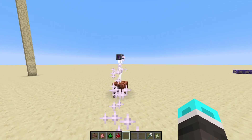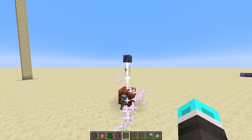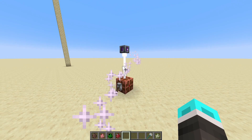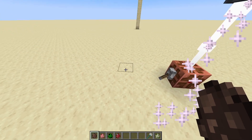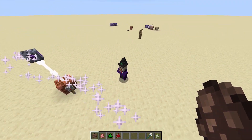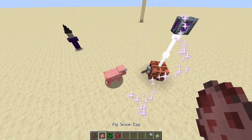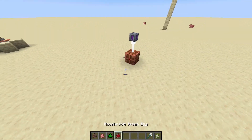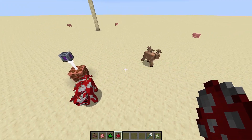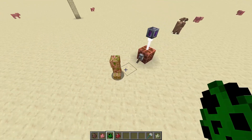The Tesla can now trigger the lightning effect for applicable mobs. With a villager, there's a 20% chance to turn it into a witch when shocked. The same goes for a pig turning into a zombified piglin, and mooshrooms have a 20% chance to switch to the other variant with an appropriate sound effect. Creepers have a 20% chance to become charged.